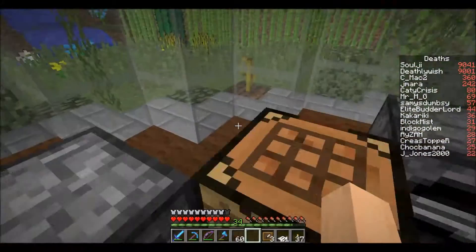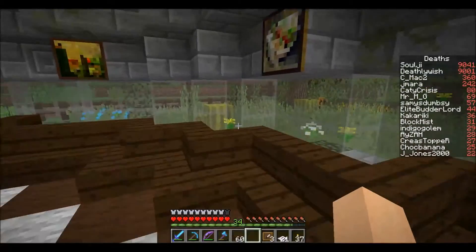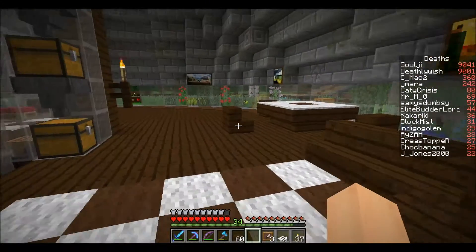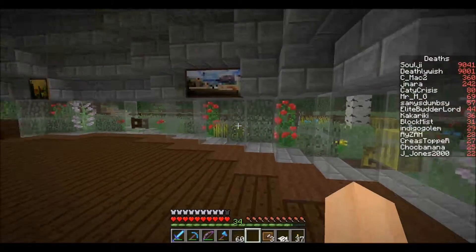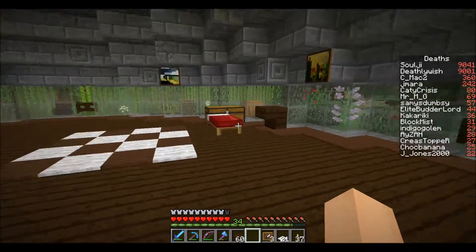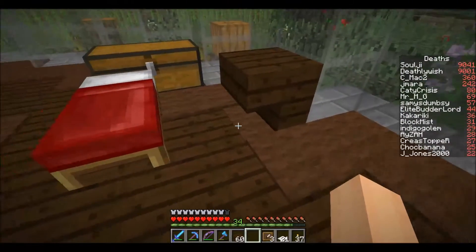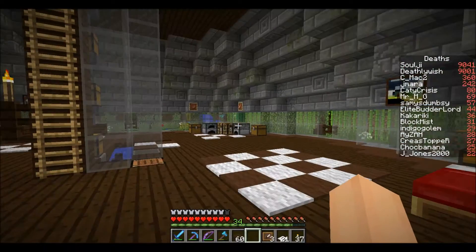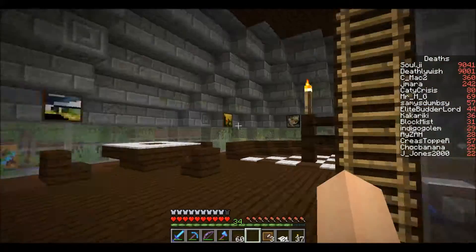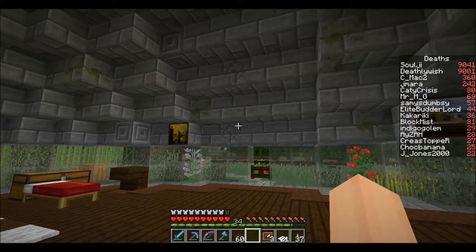We've got our cooking station, seating area to lounge about, table, carrying on the theme of the brown and white side table - so you have to put a full block underneath this so it matches across. And a torch, so this is perfectly lit up now.